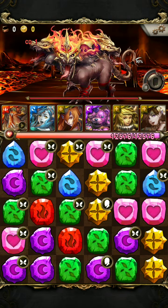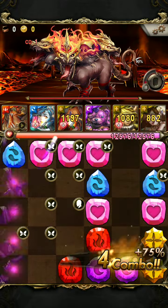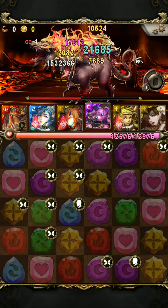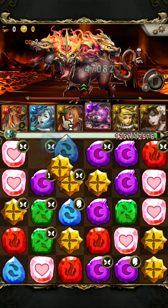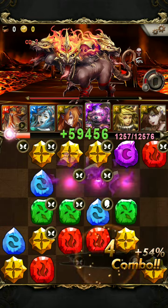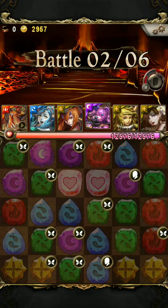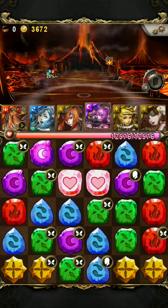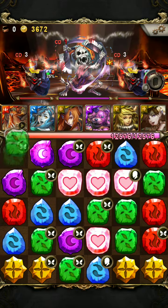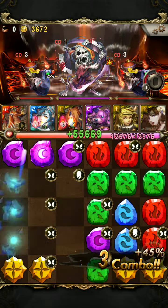First round we have Cerberus with 90% HP reduction, which doesn't really affect us because we have pretty high recovery. The main challenge of this team is running out of heart runes, which is why I bring Morris, so we have less of a chance of getting heart rune drought.